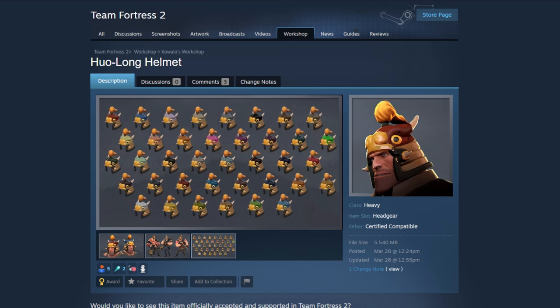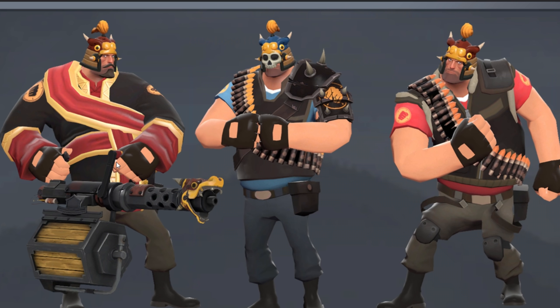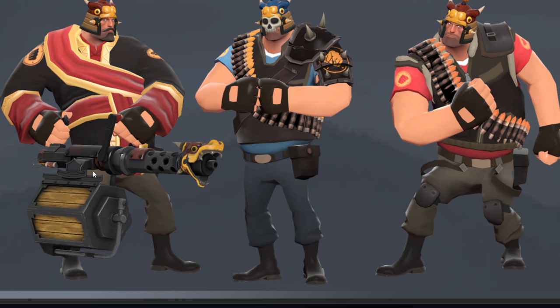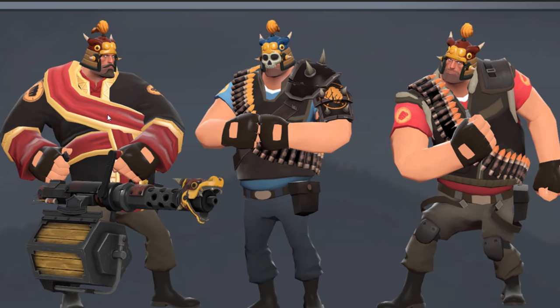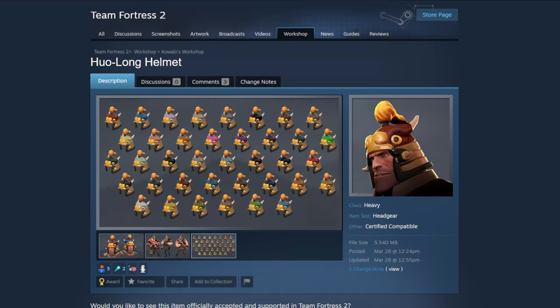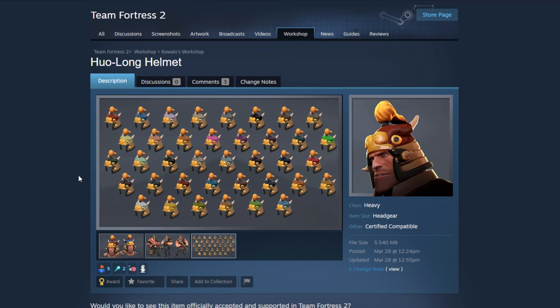The Huo Long Helmet — wow, that looks really cool. They put it with the body cosmetic from last time, and that's a really cool look with the Huo Long Heater. You could even swap it with the samurai-looking hat. If I could only choose three from this whole run so far, this would definitely be one of them. I like that a lot.